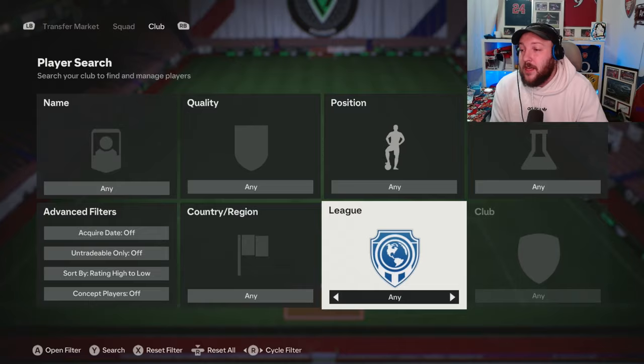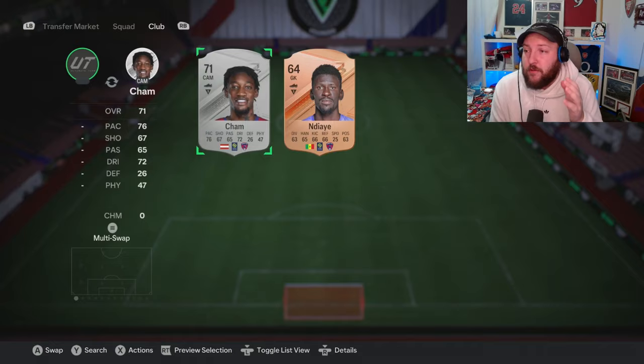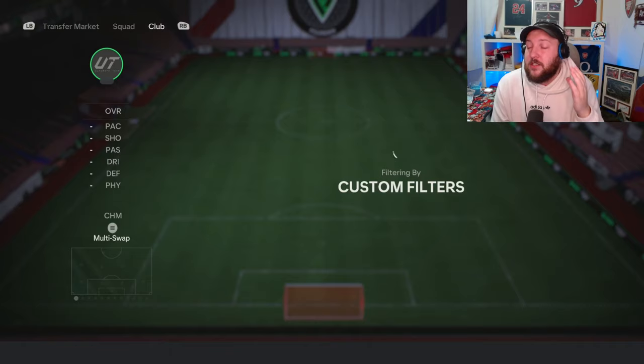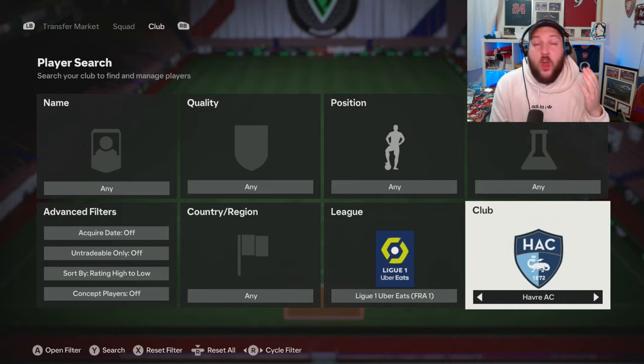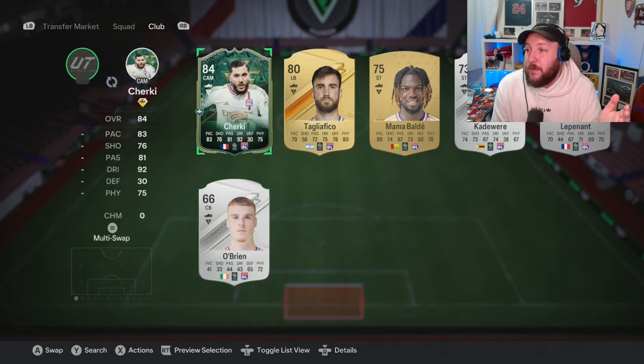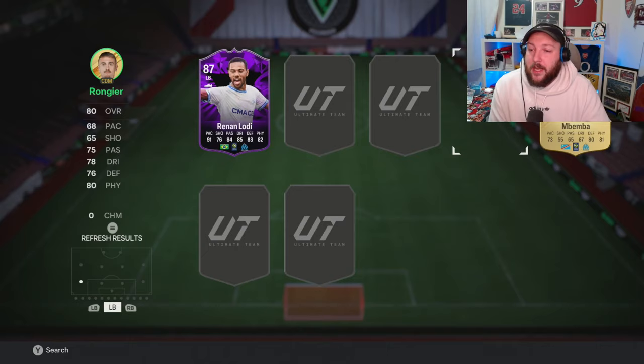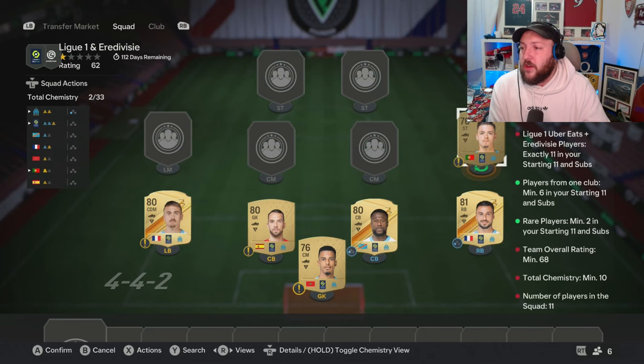The League Earned and Eredivisie SBC — people say it's the most difficult, but it's so easy now. Go to League Earned and go through every single club until you've got at least five from one club. If you've got six, that's a bonus. The reason is you can go ahead and buy one more player and get it done. For example, with this Leon here we've got five — we need to buy one more. With Marseille we've got exactly six, so that's perfect. Drop every single one of those players in, and even if you've got seven, do as many as you can. Then move them around to get the chemistry.